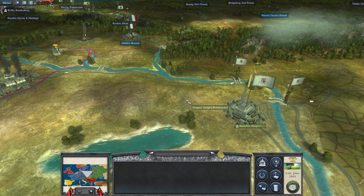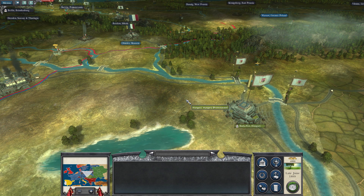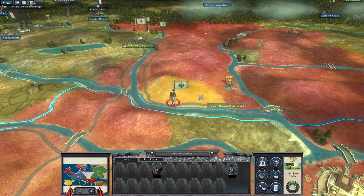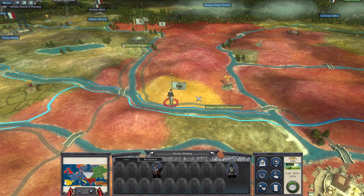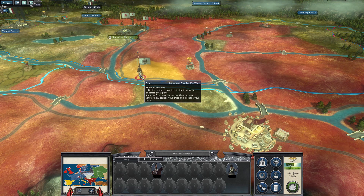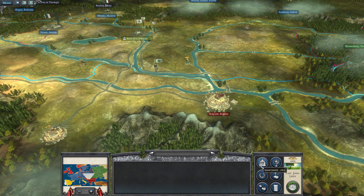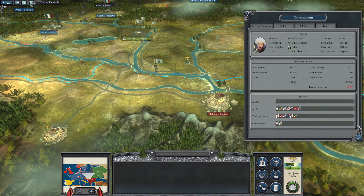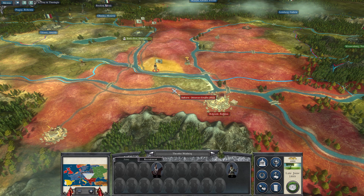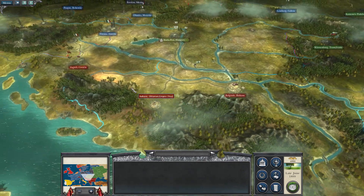I guess they didn't want the Prussian army coming down on them again from the north. So instead, it seems like they've given access to the Prussians to march through their lands. We're going to push an army right within distance of Belgrade, which is not nice because my economy is still kind of crap — we have one turn left of gold in the treasury, and losing that is definitely not going to help. What I've done, though...